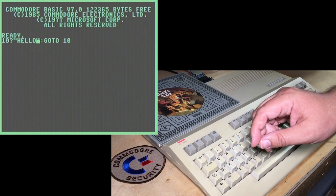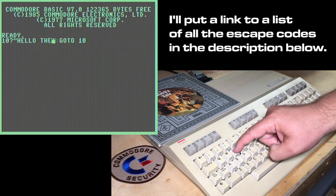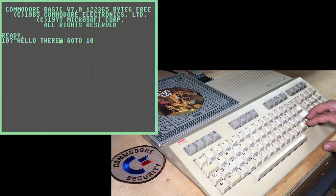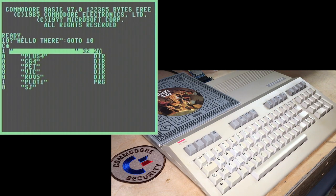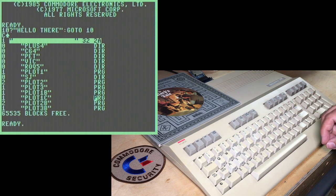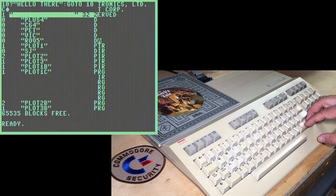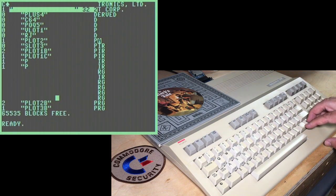On the C128 there's an escape code that solves this problem. If you press Escape A, it goes into insert mode and it automatically inserts for you as you type. You can escape from that mode with Escape C, and then it returns to normal operation — overwrite rather than insert. Another one: if you fill the screen with a bunch of characters, move to the bottom right corner of any area and hit Escape B — it actually defines a window with that being the bottom right corner of the screen. And now if you cursor down, you've actually created a window.